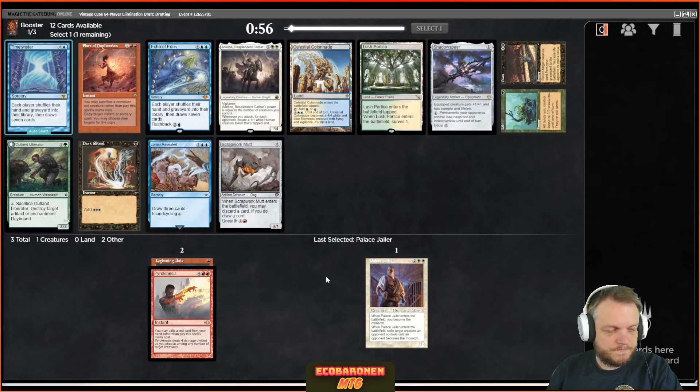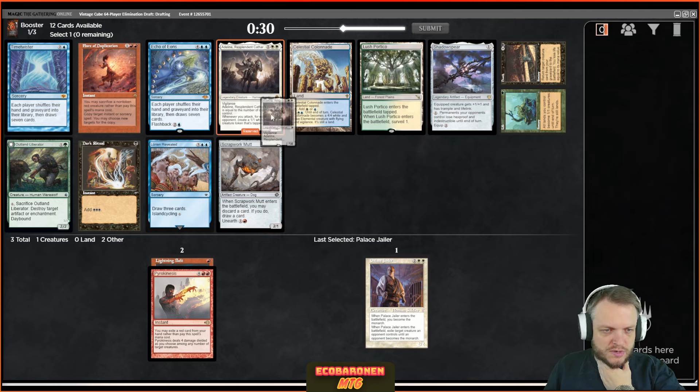The best card in this pack is probably Lorian Revealed or Adeline. Since Adeline is here and it's good with Palace Jailer, I'm just gonna take it. Now I have double white and a red mana requirement, so there's definitely something to be said about where this draft is going. If I'm gonna play Boros, I really need to prioritize fixing.